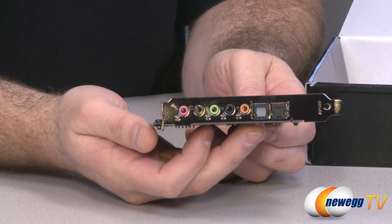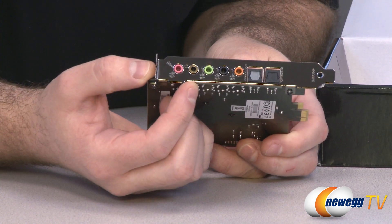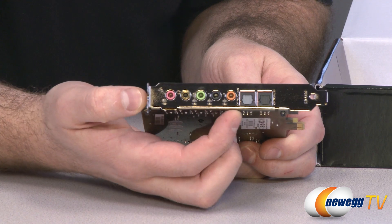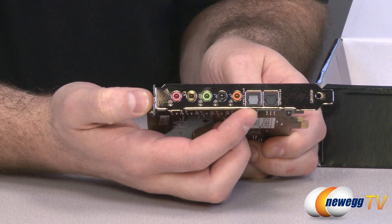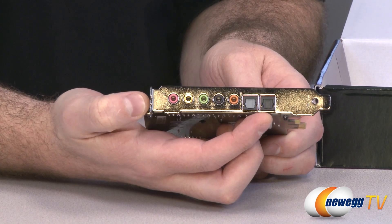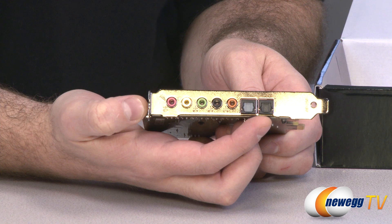On the back is your standard PCI slot bracket — it takes up one slot. You have a microphone connector and a gold-plated headphone connector; the gold plating does help for analog transmission. There are audio outs for surround sound, an optical out for digital audio, and an optical TosLink input. That input lets you connect another gaming system such as a PlayStation 3 or Xbox to your computer and output the sound through your surround sound system.